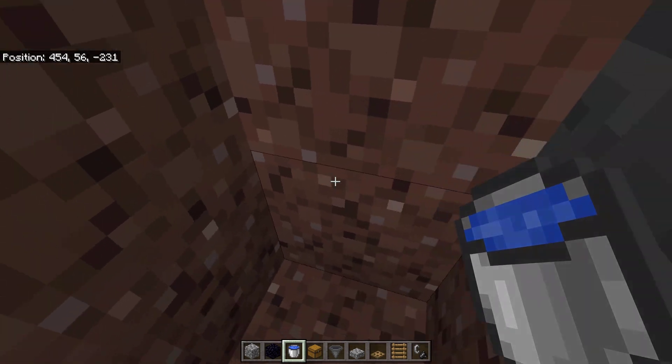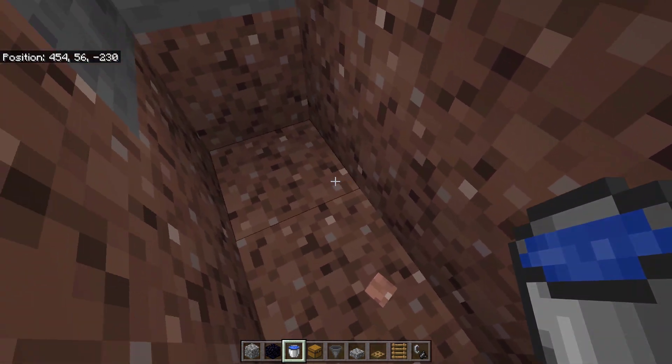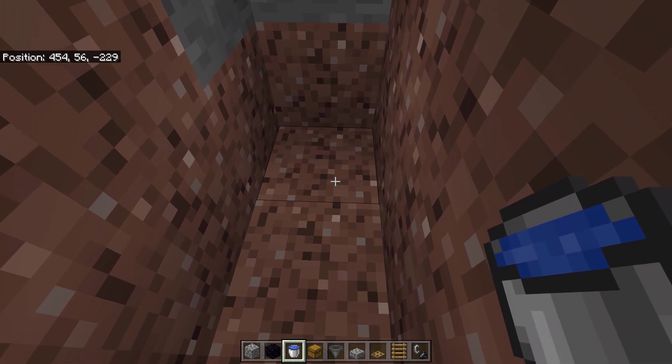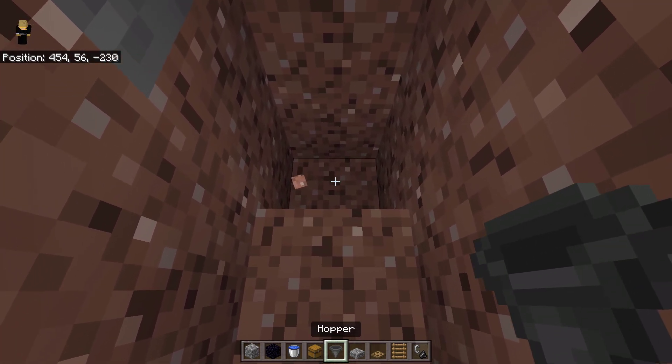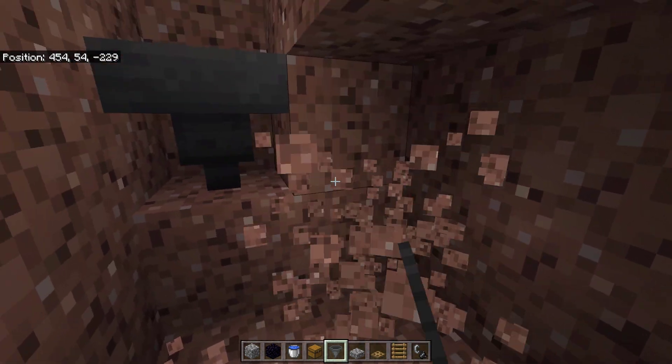Once you're done, we can start making our storage and killing room. Place a hopper going down like this, then place a double chest below the hopper like this.